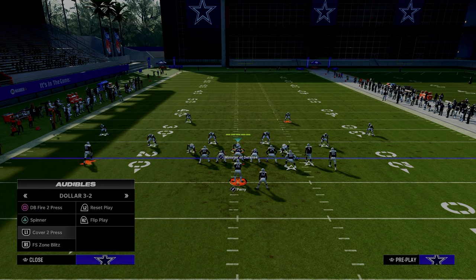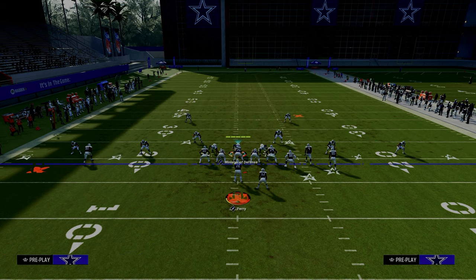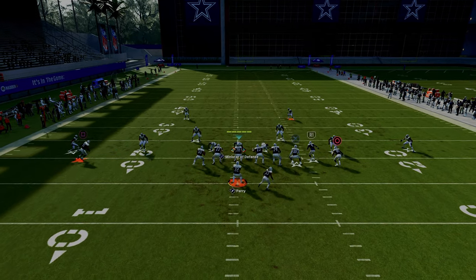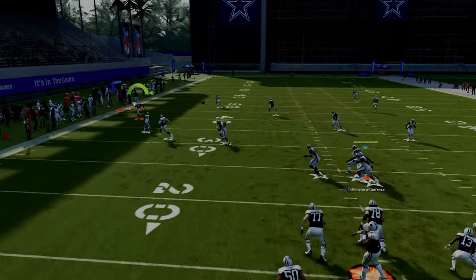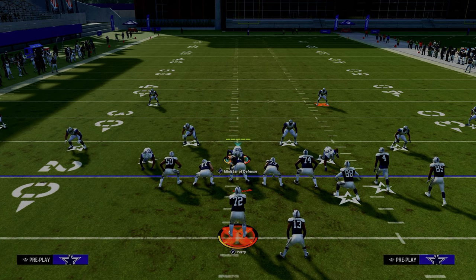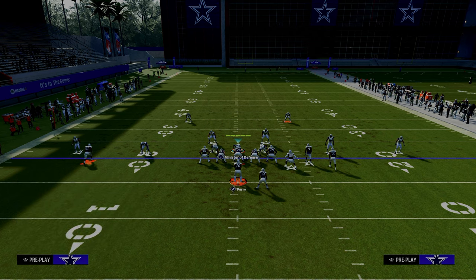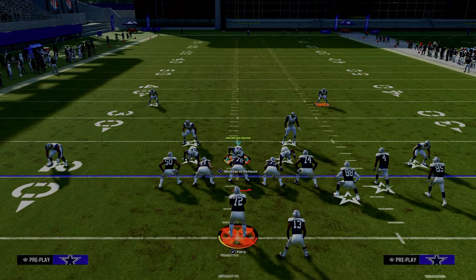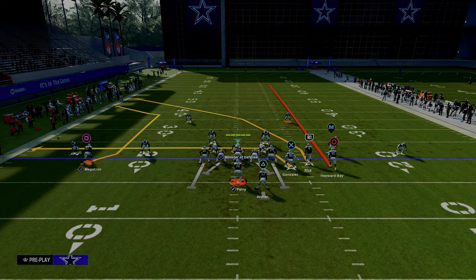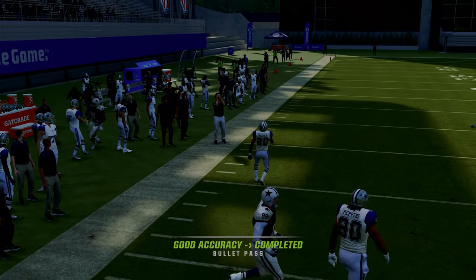Now let's say on the left side they go with a cover two defense — that's pretty popular. They go to something like this to try to get that cloud flat to stay underneath the C route. This is ultimately a really good thing for us. If they try to make this adjustment, pressed cloud flats this year really struggle to defend C routes. You can throw this right over the top, the deep half has to go to the crossing route, and so this is what makes this such a really good combo.